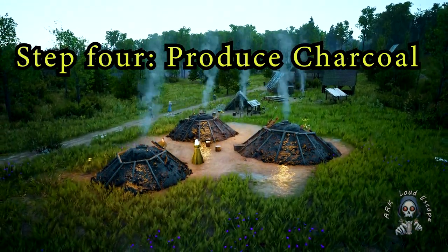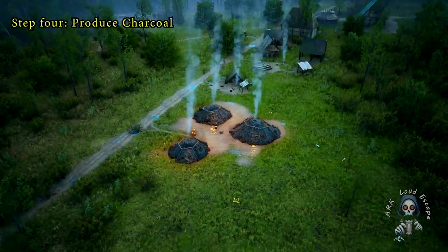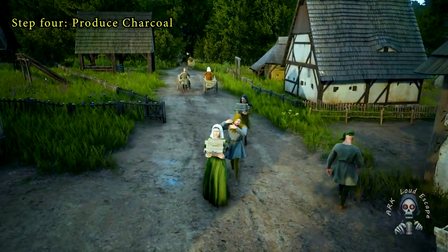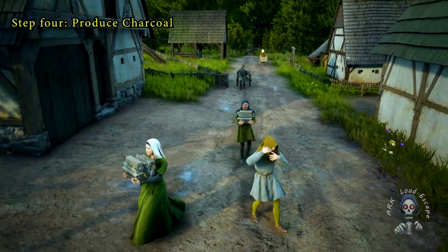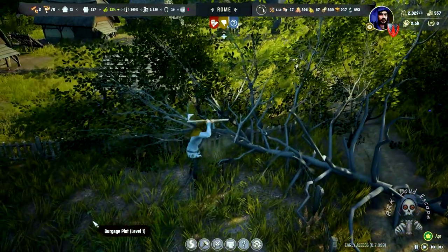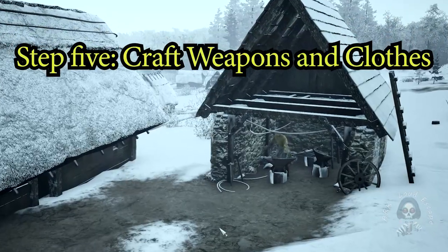Step 4: Produce charcoal. This humble resource is often overlooked but can be a gold mine for your economy. Transform your firewood into charcoal, a product that is both easy to produce and highly sought after. By setting up charcoal kilns, you not only create a steady income stream but also free up firewood for other essential uses. Efficiency is key.